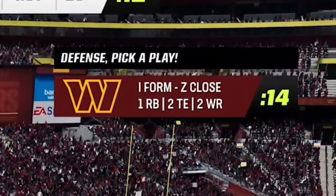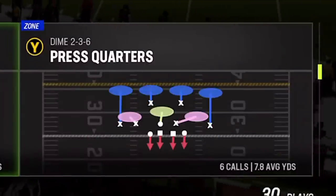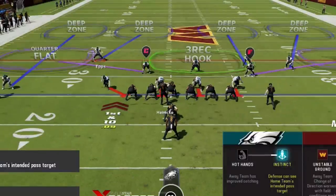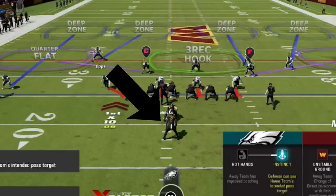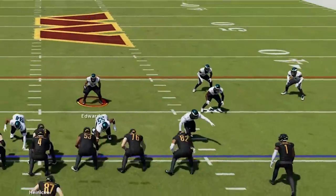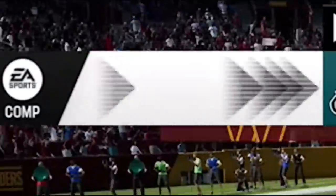On defense, I notice my opponent starts the game in an I-form, which is something most people want to run out of. So if I suspect a run, I always try to match with a cover 4 from whatever formation I'm in, which on this play is the nickel 2-4. Cover 4 is one of the best run defenses in the game, mostly because as long as you don't guess pass, both safeties will play the run first before playing the pass — almost like a 9-man run commit — as only the cornerbacks drop back into coverage. You can see the safeties immediately flatten out and fill run lanes, as we get a stop for a 3-yard loss.